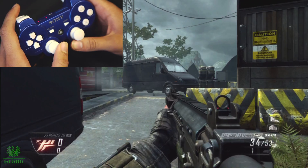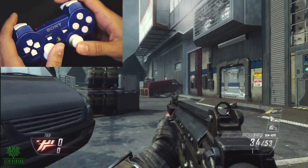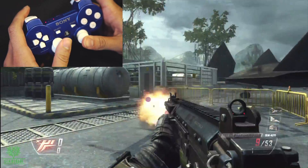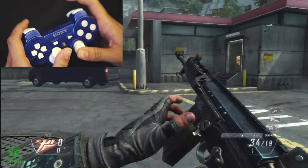Now we're going to test this out. We're using the FAL, and you'll notice when I start shooting that there's basically no recoil, which is actually a drawback of using select fire with this gun.